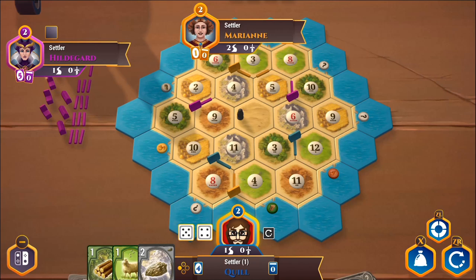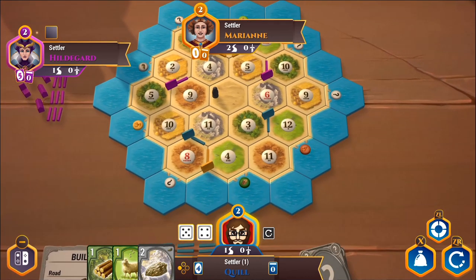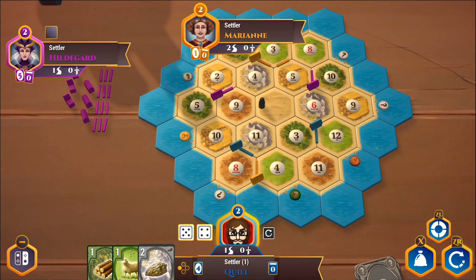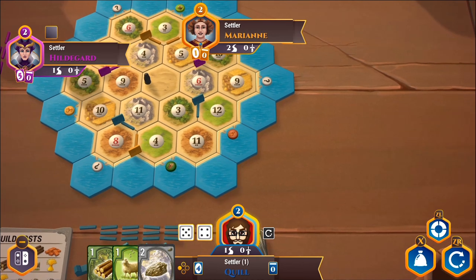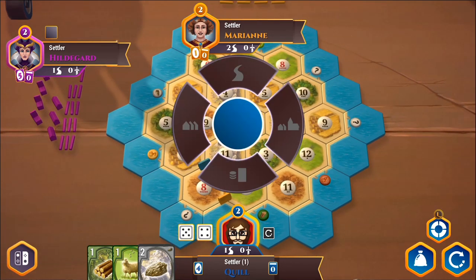Ports can allow trading at slightly different rates. The question mark icons let you trade three of something for one of something else, and ones with an actual visual icon let you trade two of that specific resource for something else. So if I develop a fair amount of brick — and I might, since eight is relatively common — I might want to expand to this port. The problem is a settlement there would only produce on an eleven or twelve, which is pretty poor.